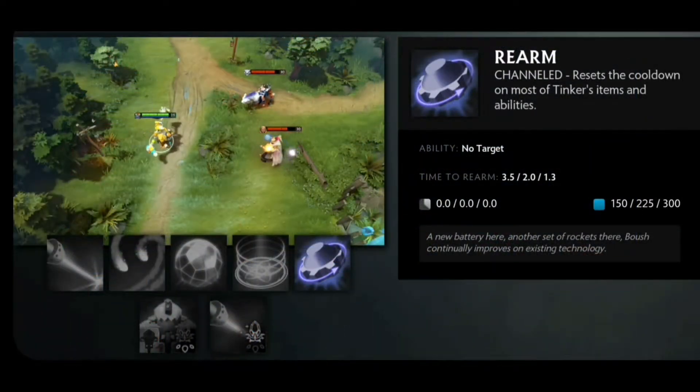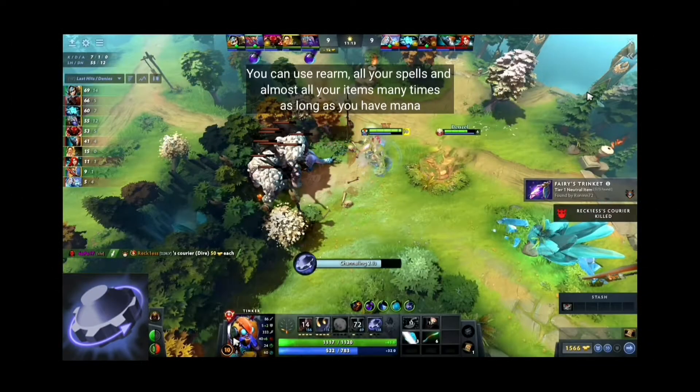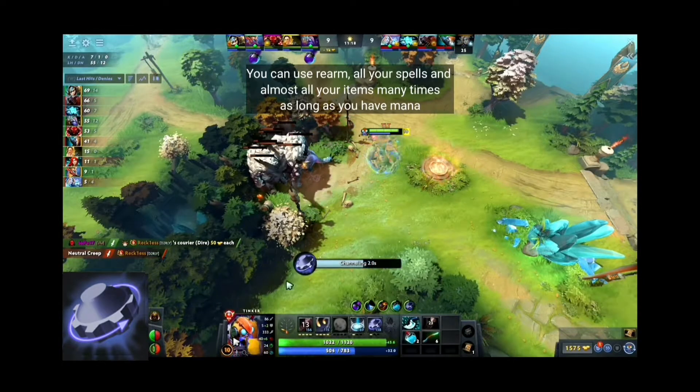Rearm resets the cooldown on most of Tinker's items and abilities. You can rearm all your spells and almost all items many times as long as you have mana.